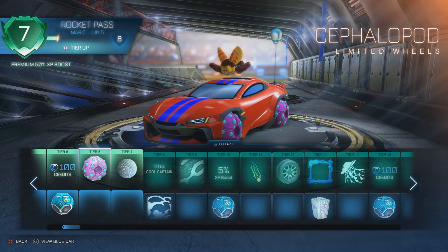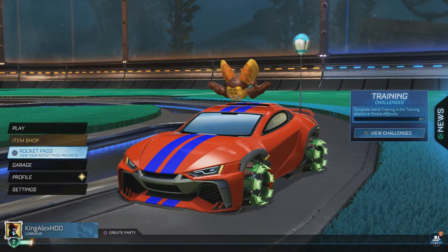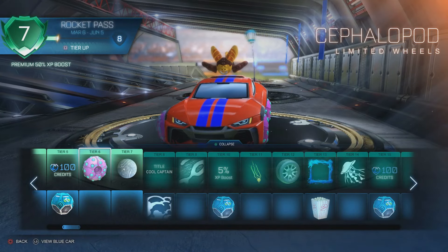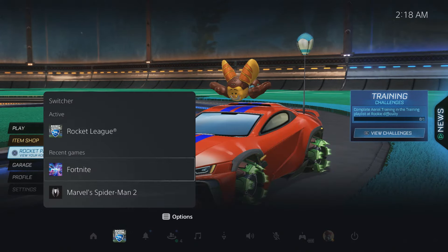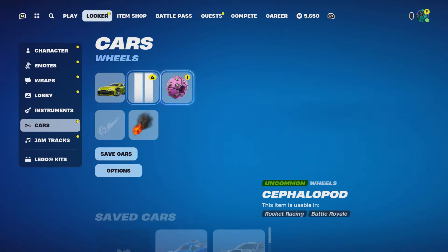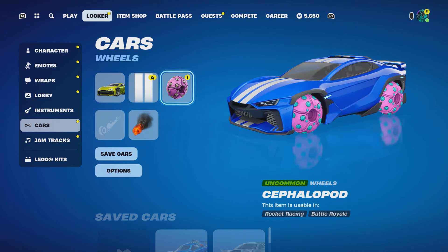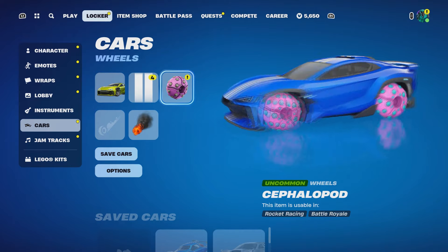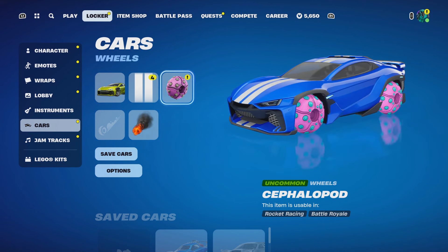You'll be good to go. Once you get to Tier 6 and have merged your account, go to Fortnite and you should receive the wheels — which I showed you at the beginning of the video. That's about it for today. Come to Fortnite and you'll get the wheels without any problem. Hopefully you enjoyed the video and I'll see you next time.